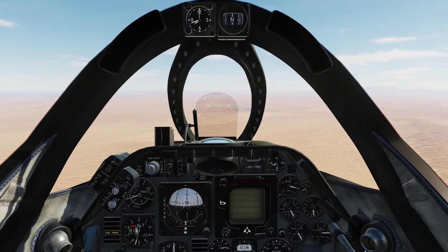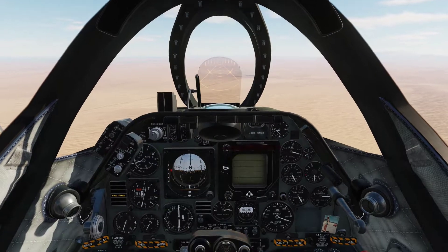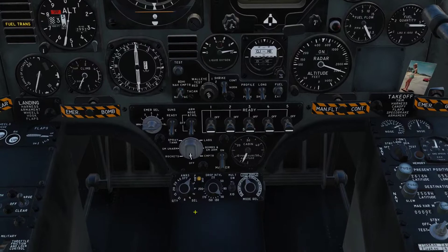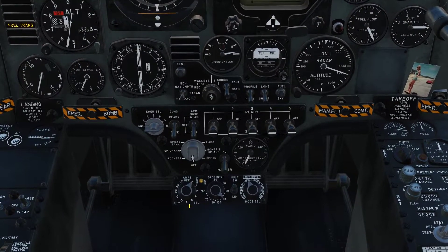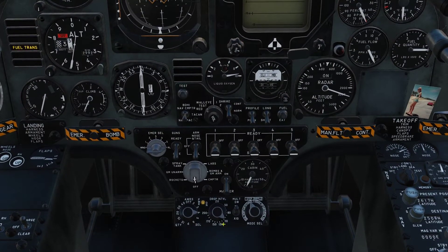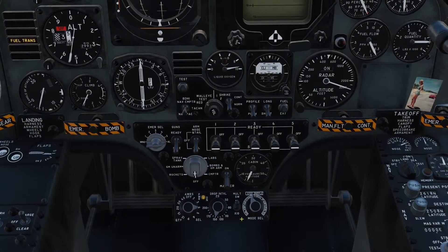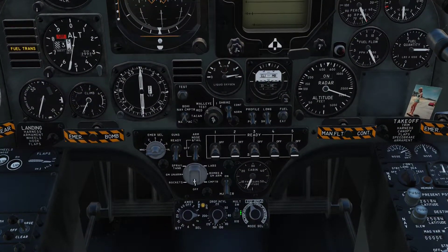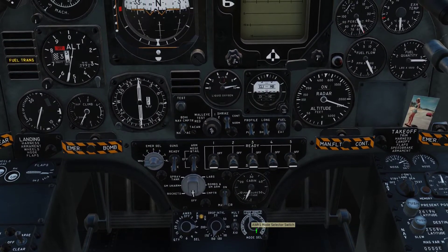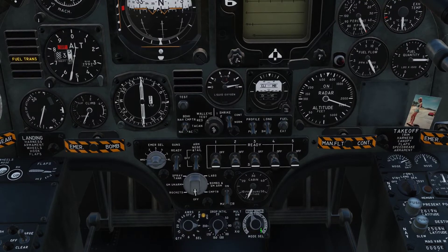Before we attack our target I want to show you how to use the armament panel first. Let's remove the cover by pressing backspace. Right now it's on 2 on the quantity selector. Let's turn that up to 4 and crank it up to 150 milliseconds. Just to illustrate, I want to turn this to x10. Right now it's on single mode, which basically means it's going to drop just one bomb, so let's try that first.